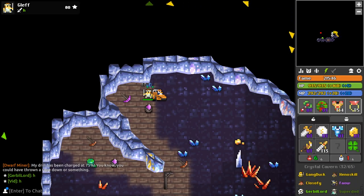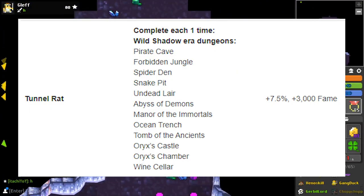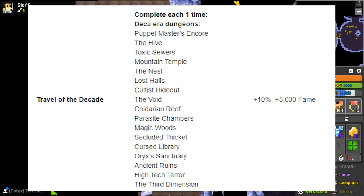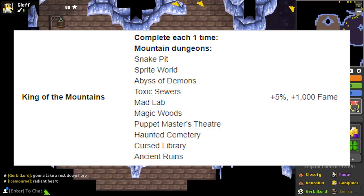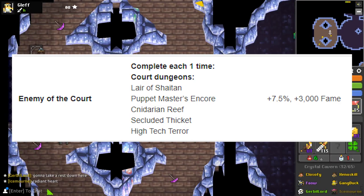The other tip is to run as many different dungeons as possible. You don't want to do more than one of each dungeon now that we have all these different dungeon bonuses: Tunnel Rat — complete one of each Wild Shadow era dungeon; Explosive Journey — complete one of each Kabam era dungeon; Travel of the Decade — complete one of each Deca era dungeon; First Steps — complete one of each early game dungeon; King of the Mountains — complete one of each mountain dungeon; Conqueror of the Realm — complete one of each encounter dungeon; Enemy of the Court — complete one of each court dungeon.